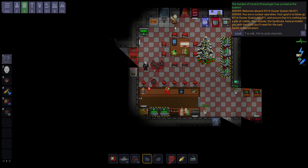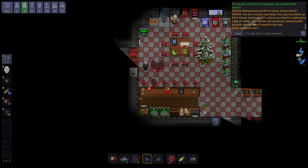If you hear that sound and you see this similar-ish area, that means you are a nuclear operative tasked to blow up whatever station it tells you. In the chat, it will tell you what station you need to blow up. This station is a cluster station, so if you know the station well, that would be a major advantage - but you can get by without knowing it, and somebody on your team will probably know the station.